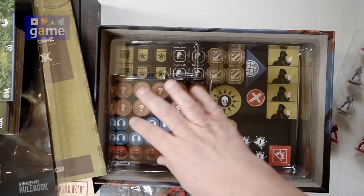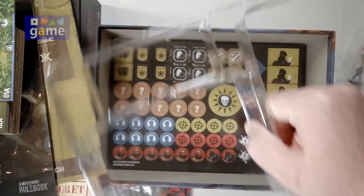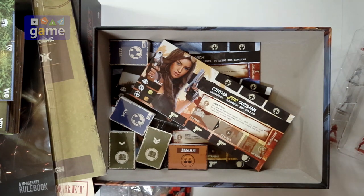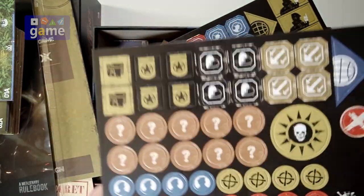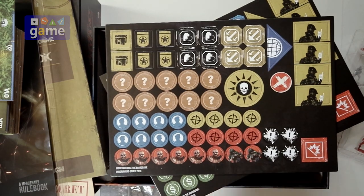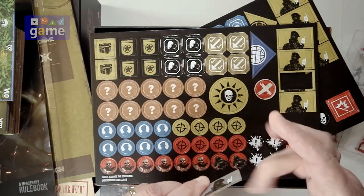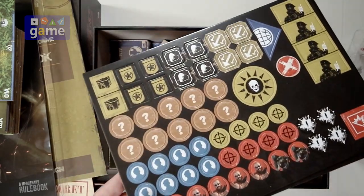There's another tray in here — the minis have a tray and the components sit in a tray too. We have two sheets of punch board with various symbols — status, aim — and some extra tokens for extra enemies like red shirts and snipers. It's very thick punch board and it comes out pretty cleanly.